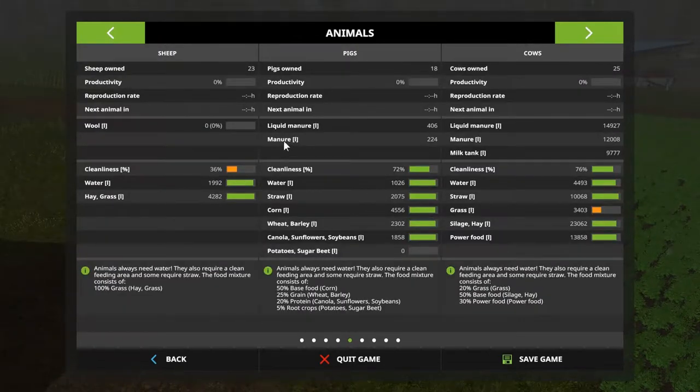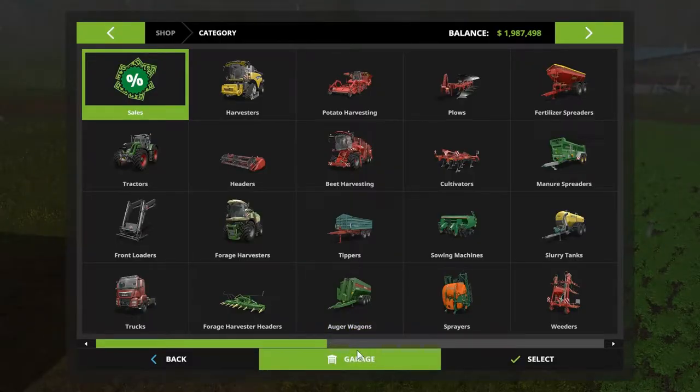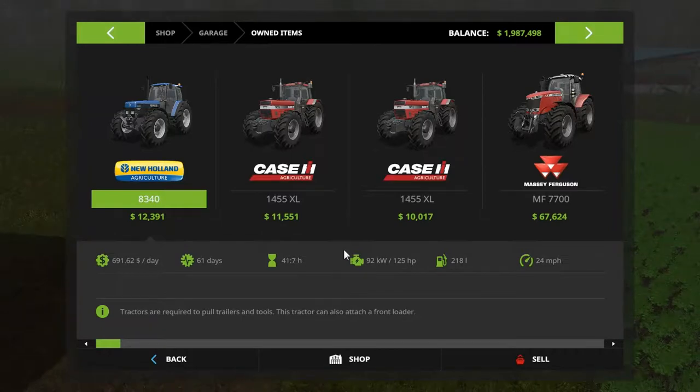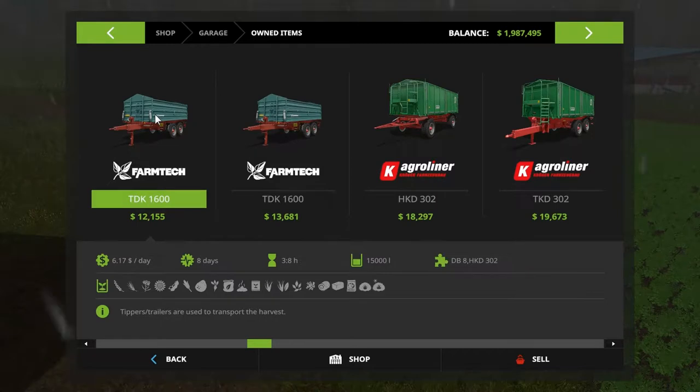Does this tell us manure? It does - there's 406, no manure, 224 versus 12,000. Our big tippers can handle 20,000. I don't remember what the little tipper could handle. Let's escape and head into our garage and figure that out. Our little tipper handles 15,000, and these guys handle 21,000.